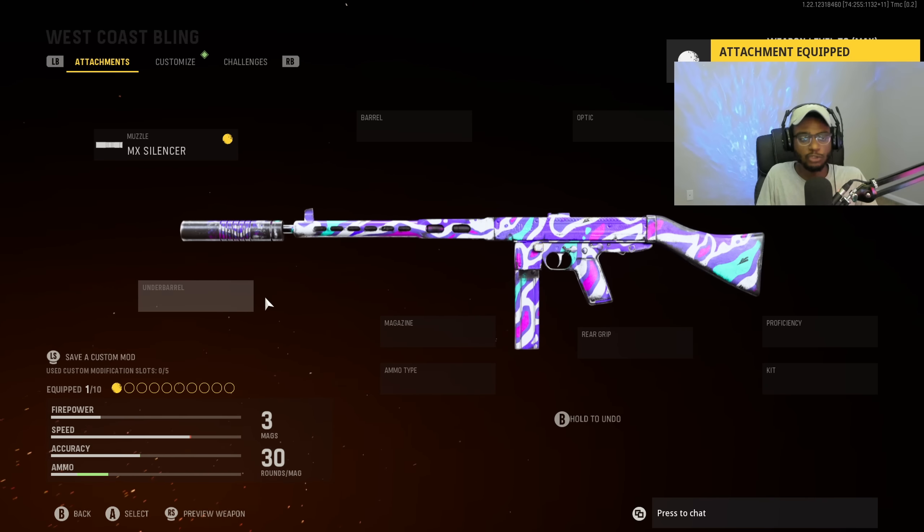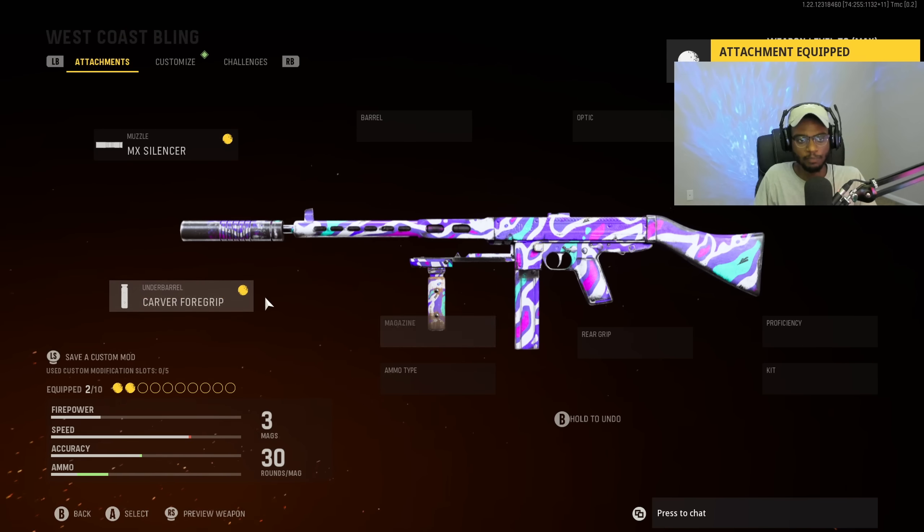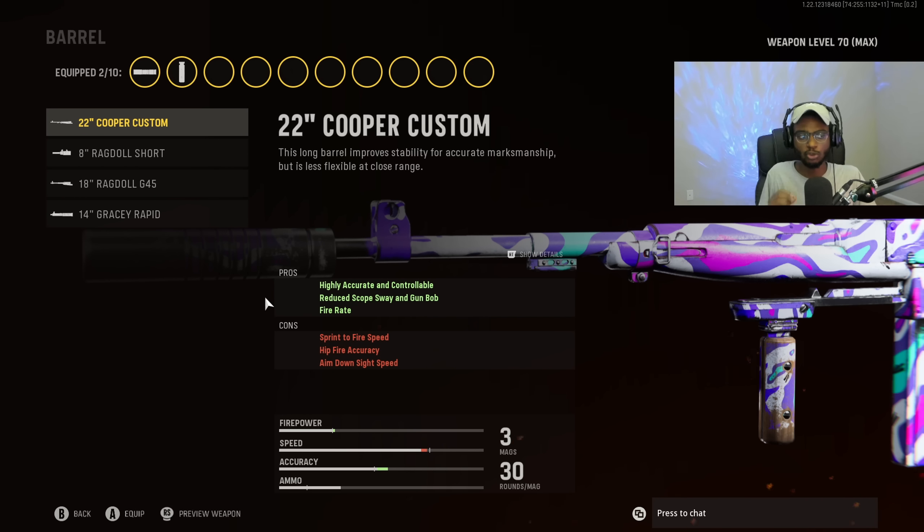For the Cooper Carbine, under the muzzle category we're obviously going to put on the MX Silencer for sound suppression and accuracy — the best muzzle for a majority of the ARs, making them super easy to use at longer ranges. For the underbarrel, unlike a majority of the assault rifles, we are going to put on the Carver Foregrip for recoil control and hit fire accuracy. This setup can be used as a submachine gun as well, so we are running movement-increasing attachments and want to bump that accuracy back up with the Carver Foregrip.